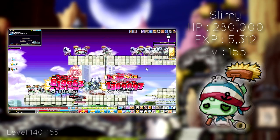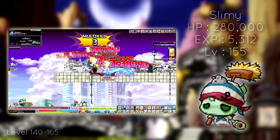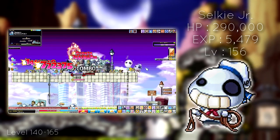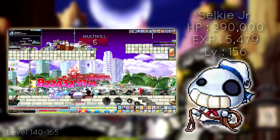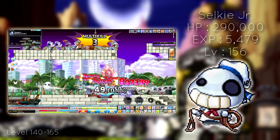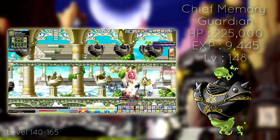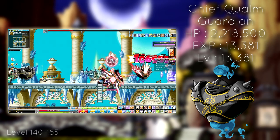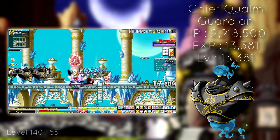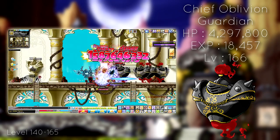Sadly, past level 140, there aren't too many places to train at, mainly due to experience scaling. However, the best map you could probably train at would be Mysterious Path 3, which has Selkie Jr. and Slimy, though any of the Mysterious Path maps will work fine. Another option at 140 is to visit the Temple of Time and complete the questline to get Memory Lane 5 with Chief Memory Guardian, Road of Regrets 5 with Chief Qualm Guardian, and Road of Oblivion 5 with Chief Oblivion Guard. Obviously, each new area requires a higher level, but these are just something to keep in mind.